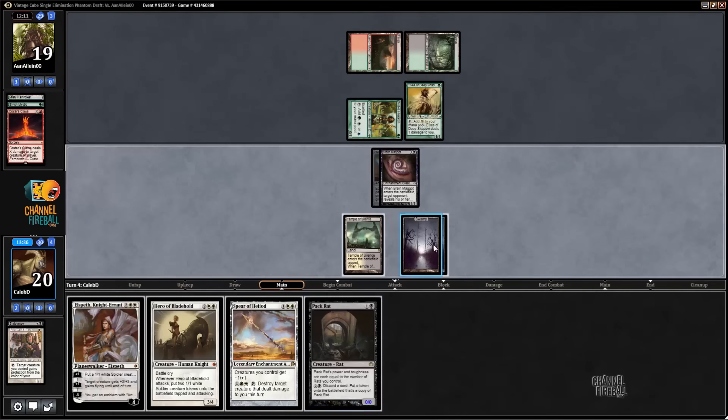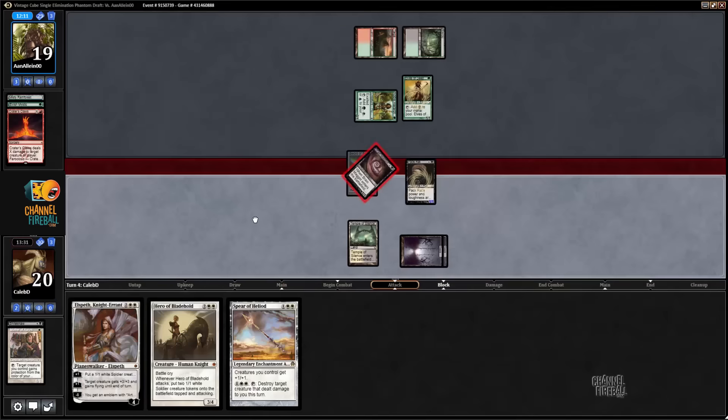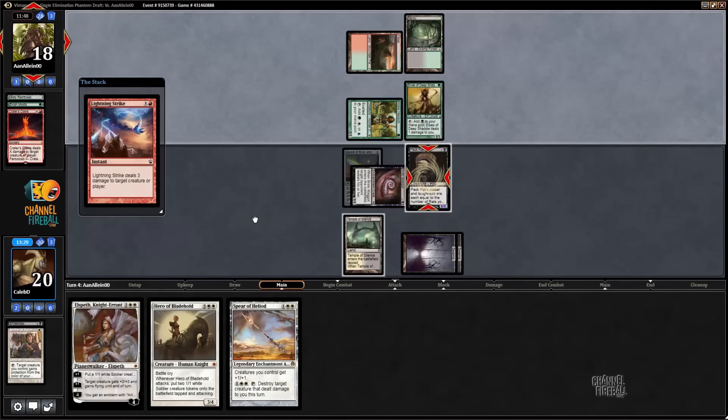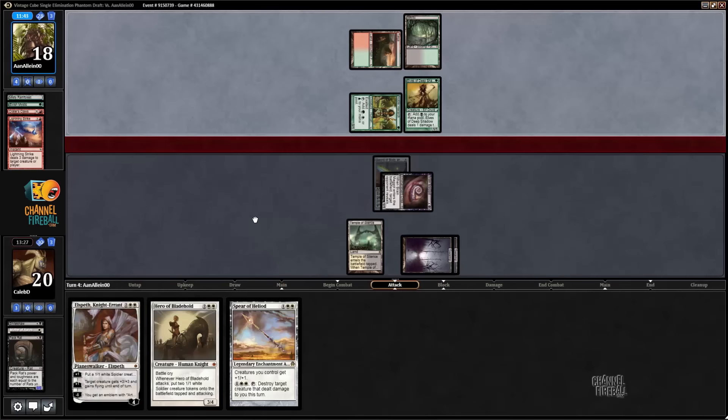Packrat — perfect. How about that Brain Maggot attack? Cool — well, that was both of his removal spells. Elves serves, so we have one more turn.